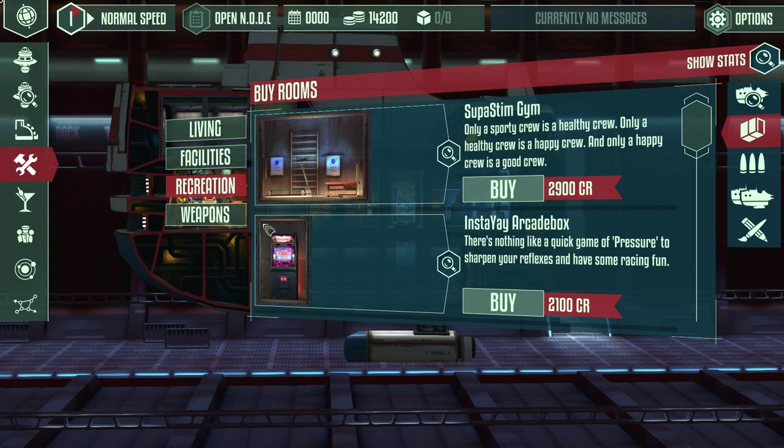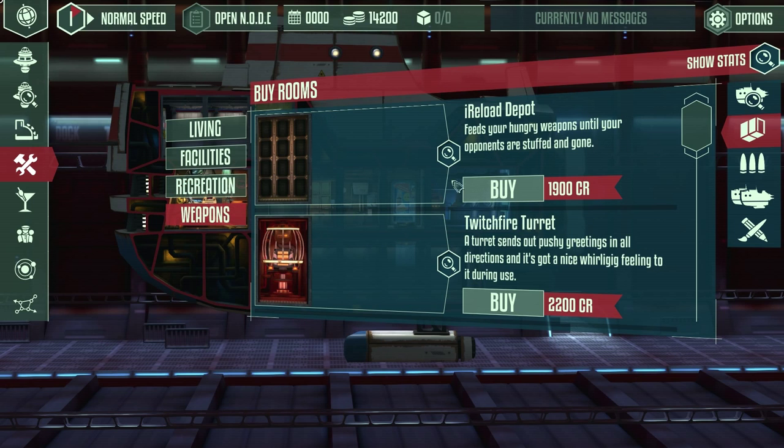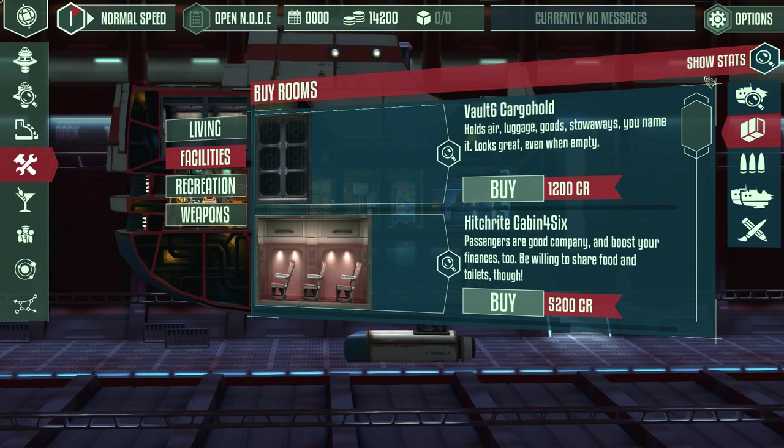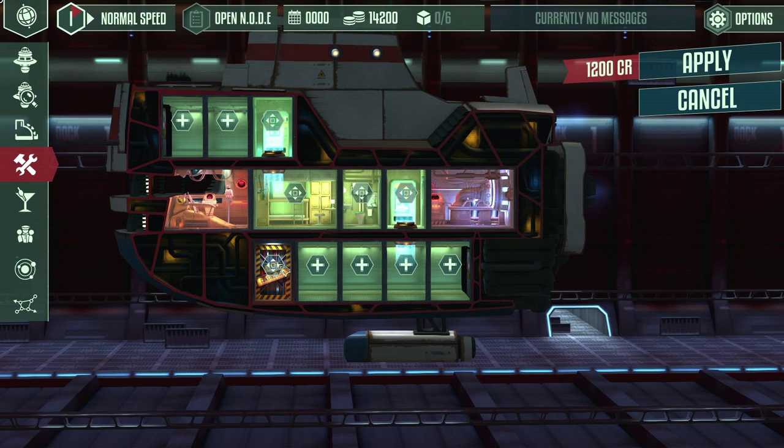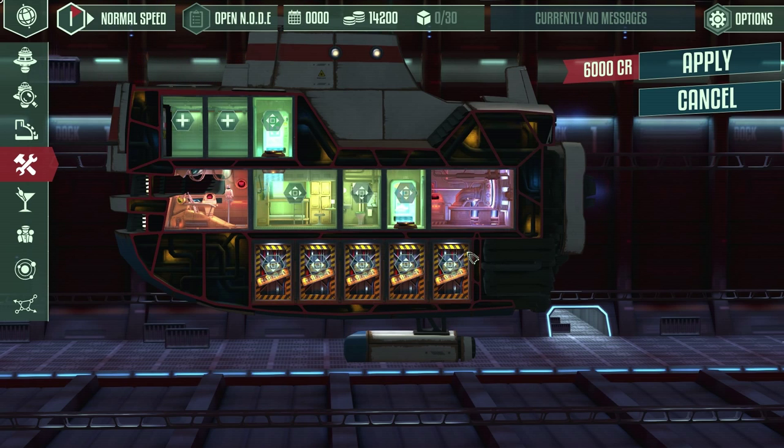Weapons are something you don't need at the beginning of the game - for now it's really just the basics I showed you. We're going to fill up the rest of the space with cargo holds, since cargo is very important for filling up your ship. As you can see up here we have 30 cargo spaces. We have sleeping quarters, a toilet, a snack machine, and a medi dispenser - I'll fill up the remaining slots with cargo holds as well. The total price comes to 8,400.